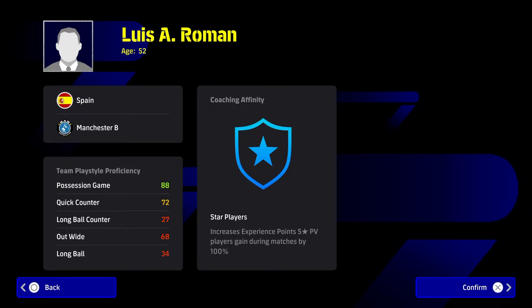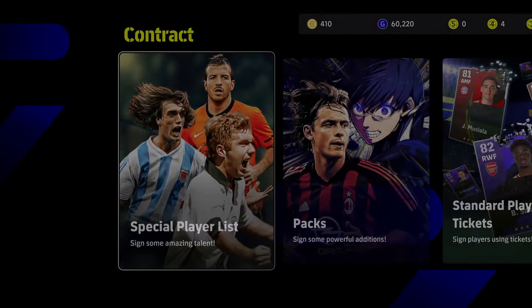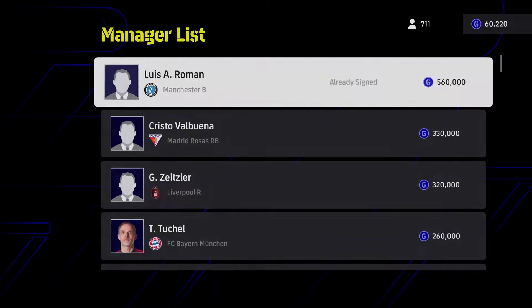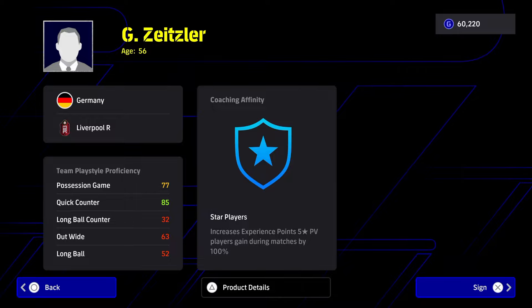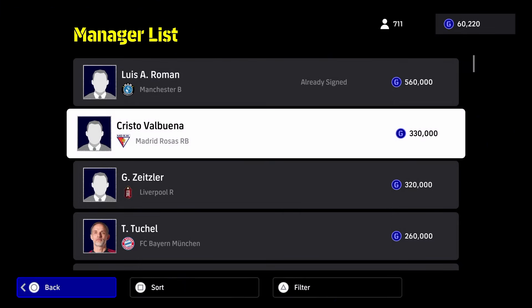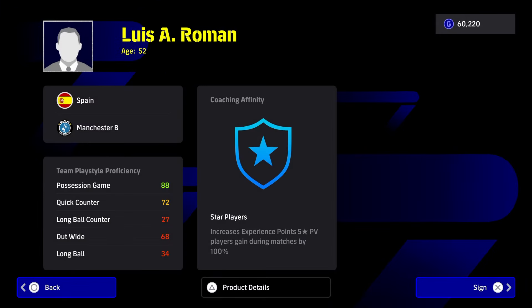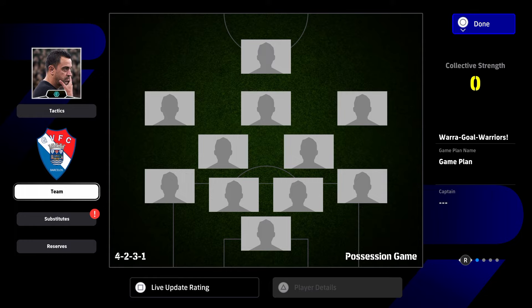The only managers you can do this with are the new Guardiola, who has team proficiency of 88 in possession, and the old Klopp who has 87. Not the new Klopp - please do not sign the new Klopp. This Klopp has 85, you need 87 or above. So the only person you can sign right now is Pep, or the old Klopp if you have him.